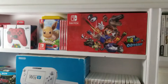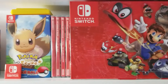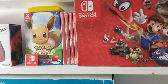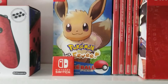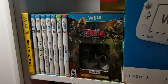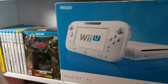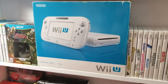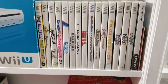Over here on this other shelving unit we've got my small Nintendo 3DS and Nintendo Switch collection. It's getting there slowly, but when it comes to new systems I absolutely only buy what I'm going to play. I've played and beaten all these games except for the Pokemon one — that was my wife's. Below that we've got my Wii U collection — very small. I did enjoy the Wii U though. There's the basic Wii U set, and this one's actually getting kind of hard to find.